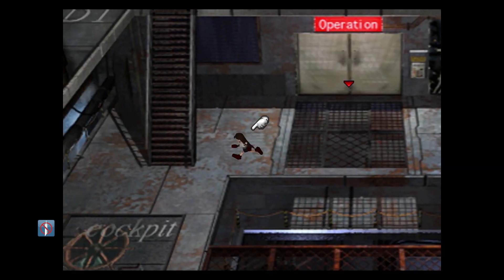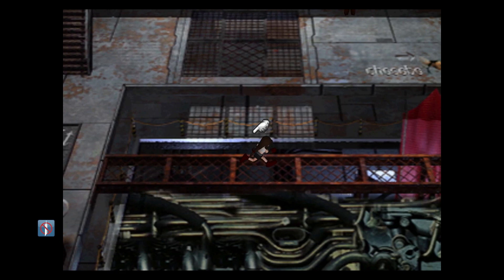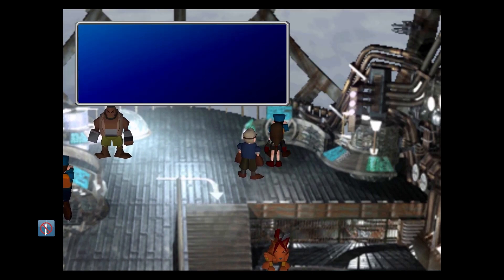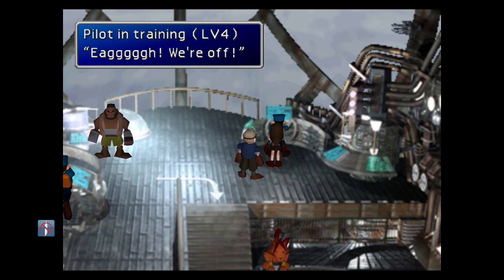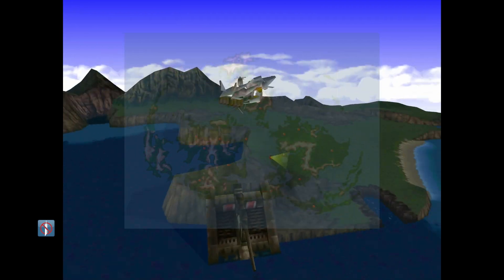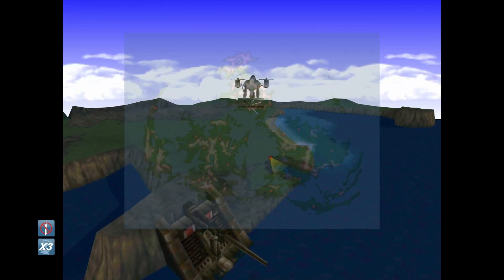Now that we've got this airship, we can head back up here, talk to the pilot, and we're off. Now that we've got this airship, there's actually several places we can go. If you want to progress with the story, you actually want to head to this island down here in the southeast.